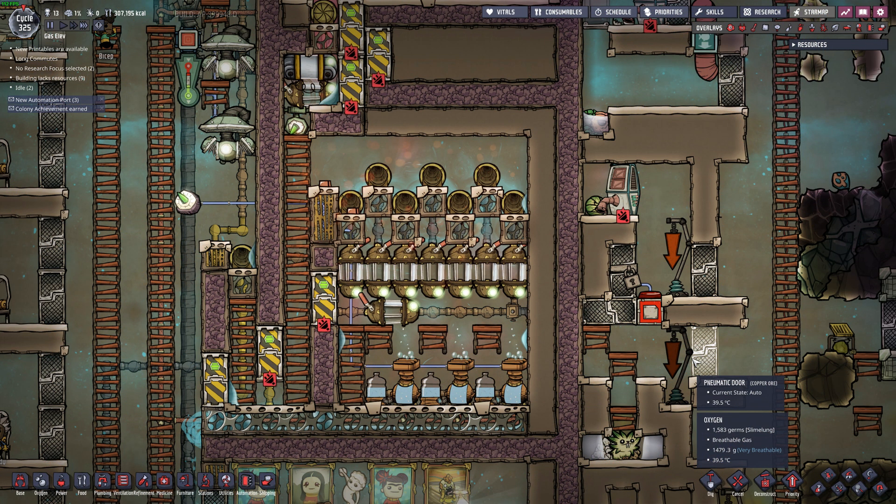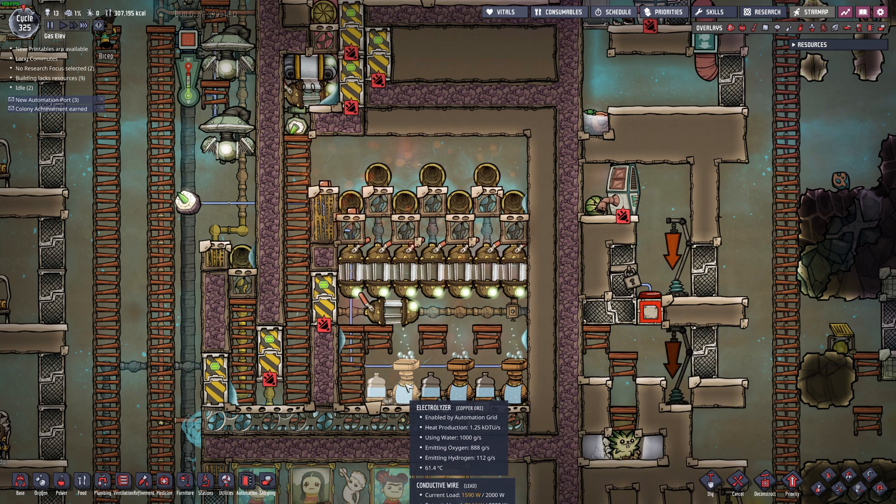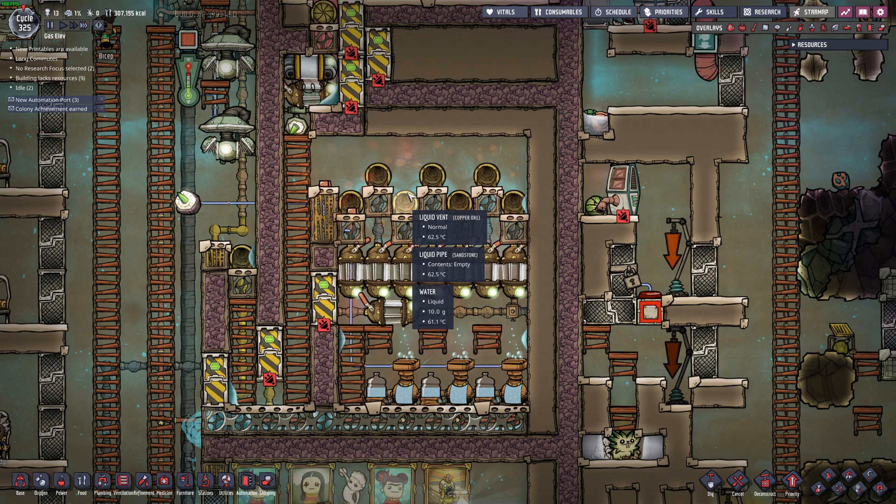Welcome to my Heart of a Build series. Today's Oxygen Not Included topic: using an electrolyzer with a gas elevator to create oxygen.